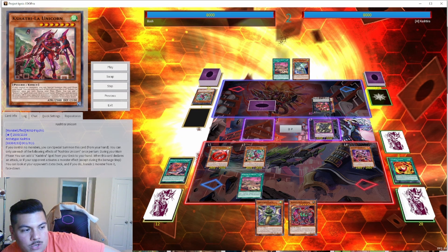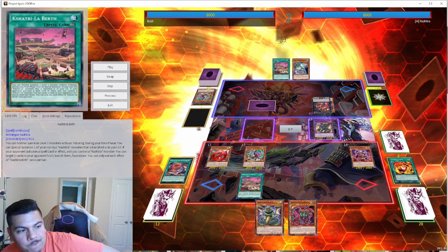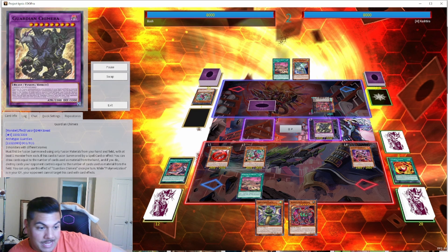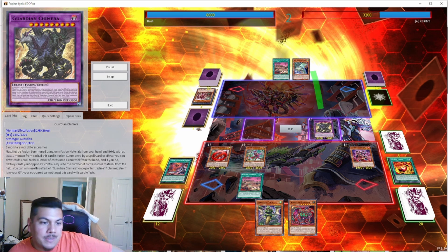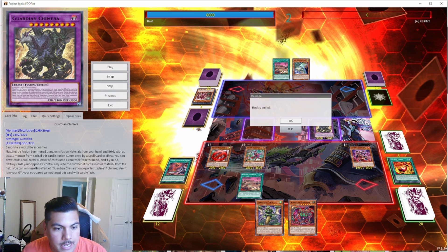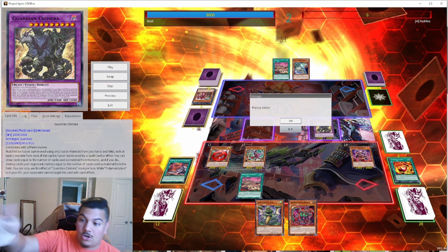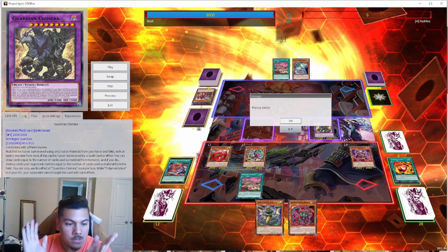We pop the Shangri-La and pop the Birth. We draw into another Birth — completely unnecessary but we'll take it. In the battle phase, Fenrir banishes a monster, and even without that we could beat over everything with Guardian Chimera boosted by the field spell. We banish, beat over everything, and deal a whole bunch of damage — OTK, GG, game over. During the end phase we still get the effect to discard a card from our opponent's hand, so if we hit Birth there it's an absolute win.